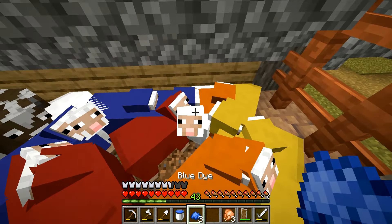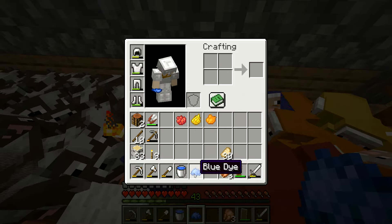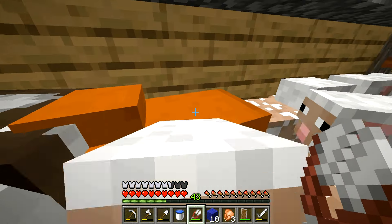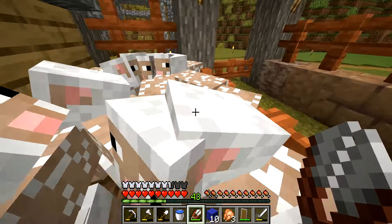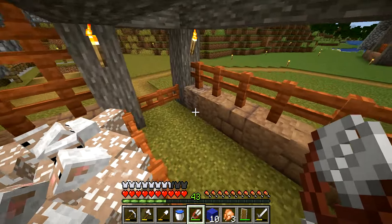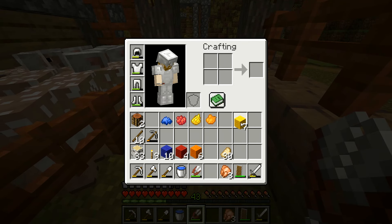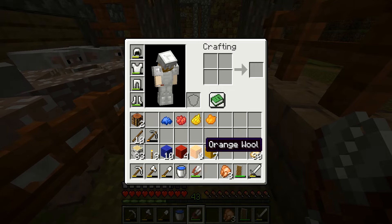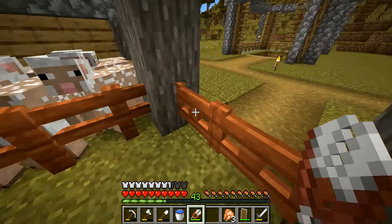Okay, there we go — plenty of wool now. Let's see the totals: we have ten blue, four red, six orange, and seven yellow. We're able to make a yellow banner, an orange one, and a blue one, but we still need a few more red wool. We don't need to wait though — we can come back later for more colored wool. We just need one banner each.